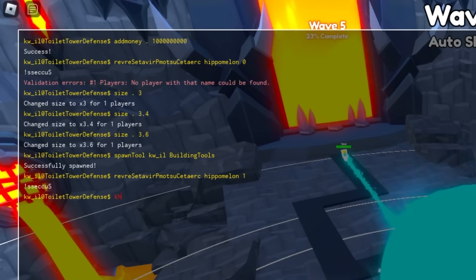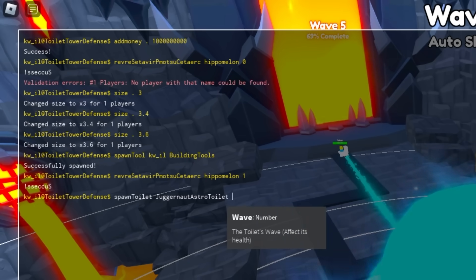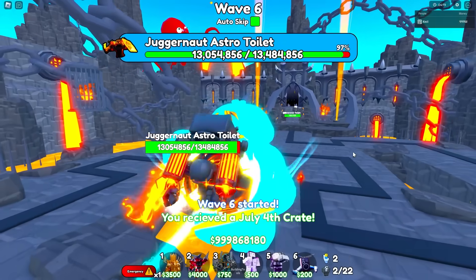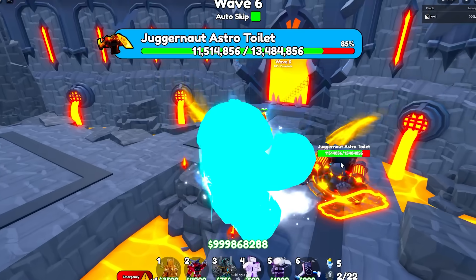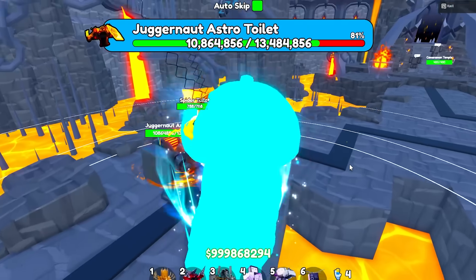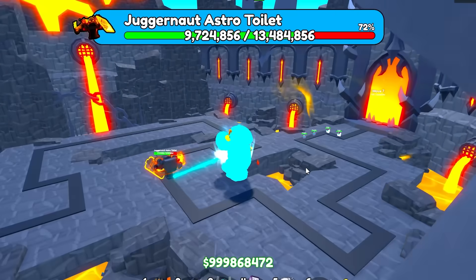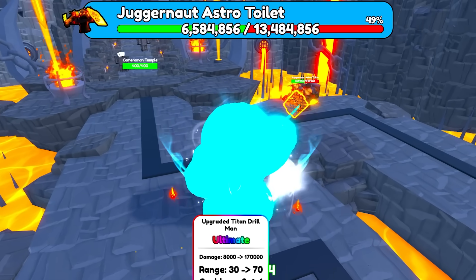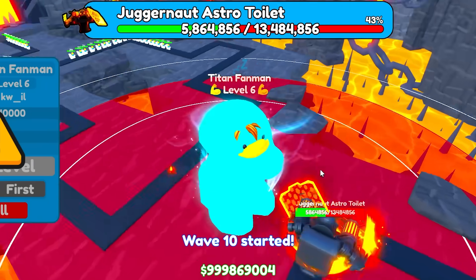Let me go closer and spawn a boss. Spawn toilet — let's go with the Juggernaut Astro Toilet on wave 50. Yeah, wave 50, 13 million health. We're eating the Juggernaut Astro Toilet. Fat duck is actually just eating the toilets. We're probably going to take out this guy — he's pretty quick, but no match for Bemi eating the toilets. Juggernaut Astro Toilet — we might take him out. It's one single unit taking out one massive boss. Come on BemiBlox — you literally do 240,000 DPS and you still can't take out the Juggernaut Astro Toilet.